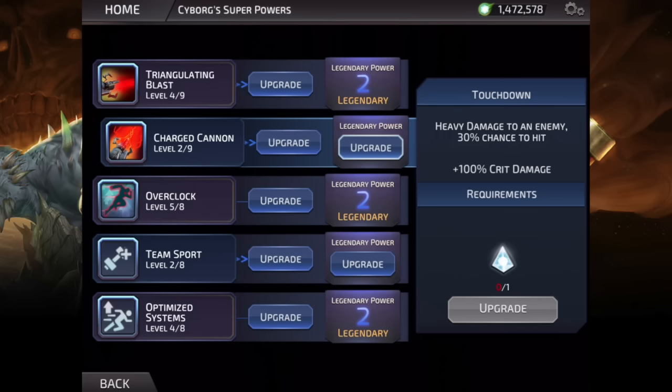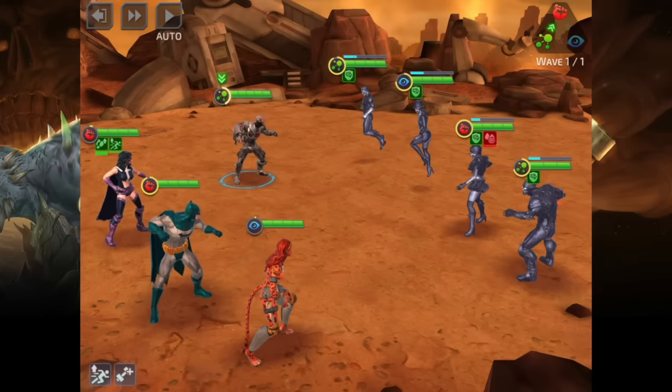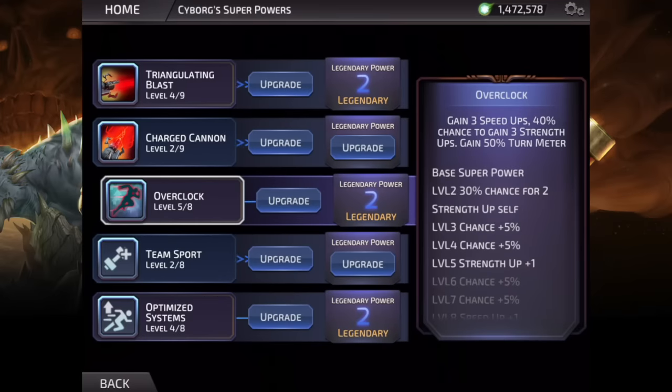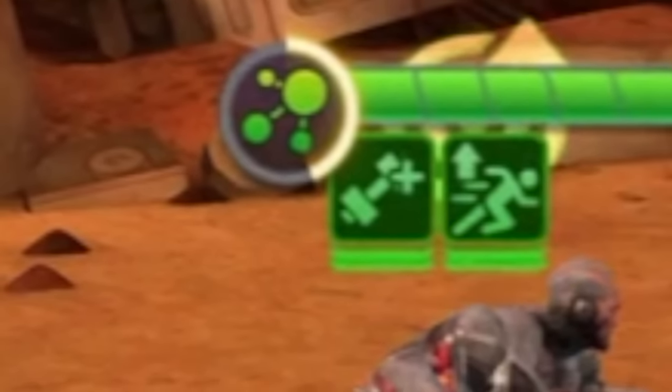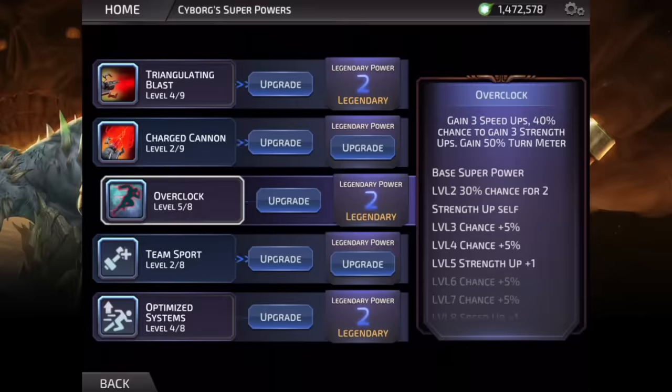Moving on to his third ability — it's Overclock, and this is his buff move. At max level, this ability gives you 4 Speed ups and a 50% chance to gain 4 Strength up stacks, which is a great buff ability that ramps up his damage incredibly. It gets even better because his legendary upgrade gains 50% turn meter. This is an awesome upgrade since it makes Cyborg deadlier faster — he will act very, very fast soon after using Overclock, which is really, really good.